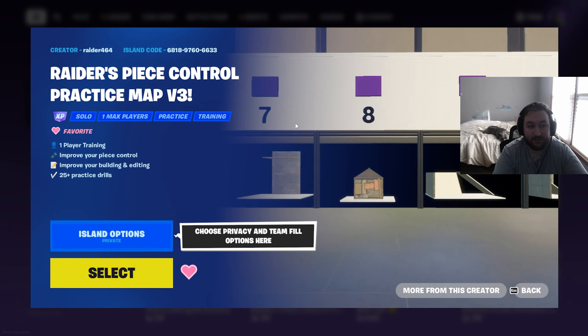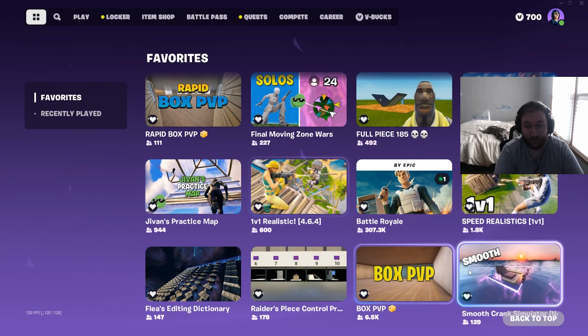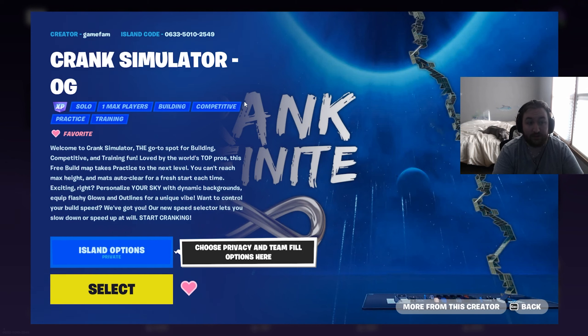Another great map for practicing on targets is Raider's Peace Control Practice Map v3 — the code is on screen. I'll also link Raider himself going through this map and showing you the drills in the playlist. There are two free-build maps I use for mechanics: Smooth Crank Simulator, and Crank Simulator OG, which I recommend more because you can set the editing speed all the way down to 0.2 and up to 2x speed.